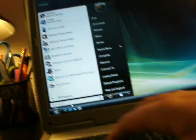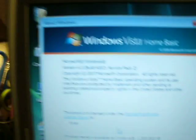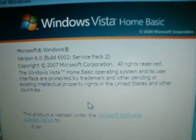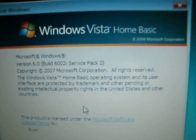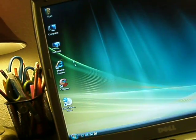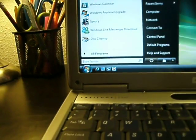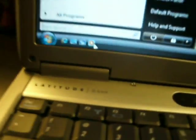Let me just open up Winver. Here it is — it's the Home Basic. And then we have CCleaner, Internet Explorer 7.